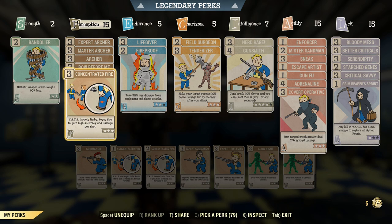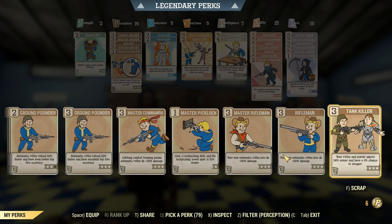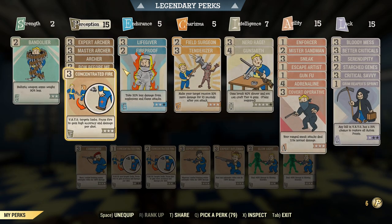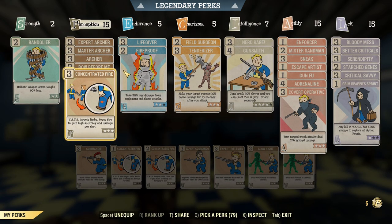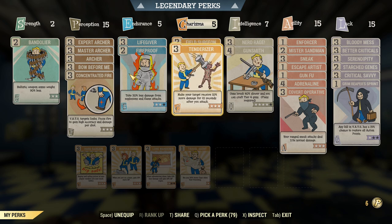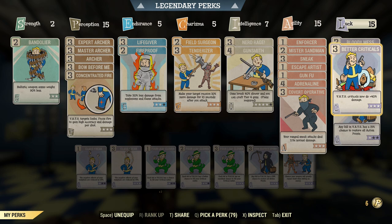That leaves us just three ranks of Concentrated Fire, but we only need one of those. There's nothing that makes bows reload faster, which is a shame, but we'll basically be making them reload faster and stringing crits together faster than we normally could. We've got Tenderizer, Critical Savvy, and Better Criticals to make those criticals do a lot of damage and get them faster.